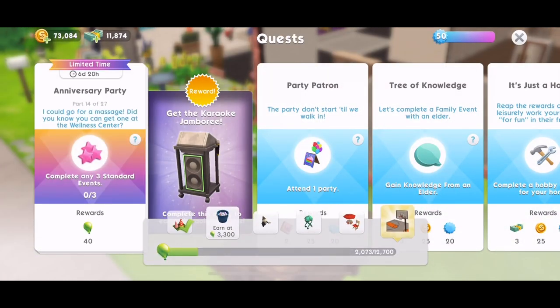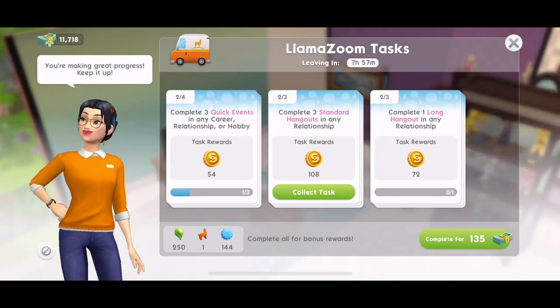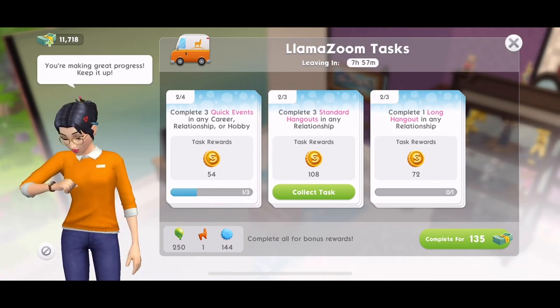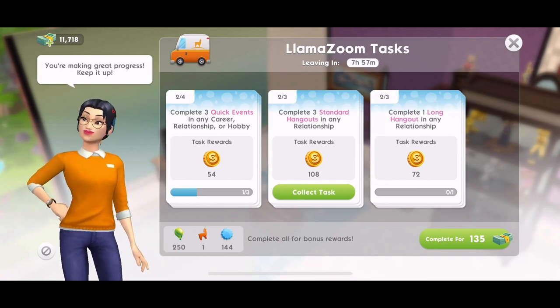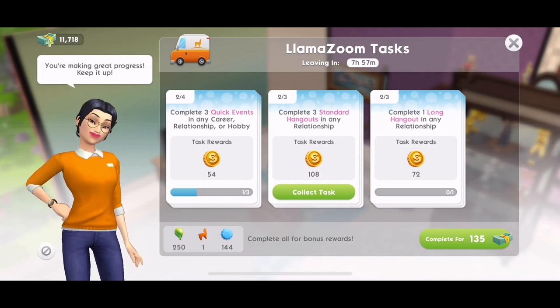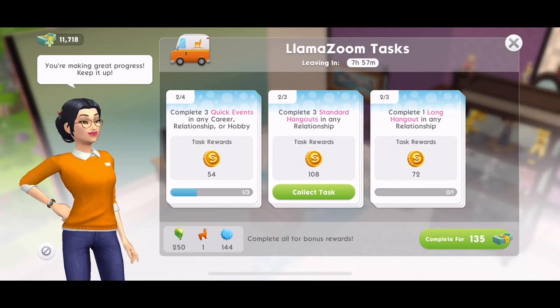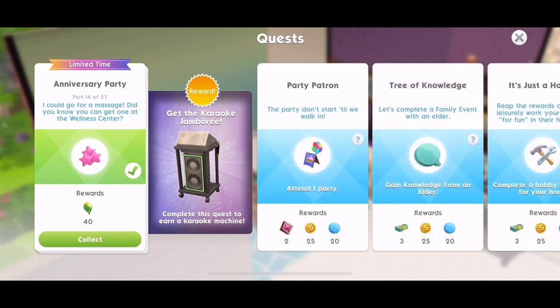Part 14: I would go for a massage — did you know you can get one at the wellness centre? Complete any three standard events. Any three standard events will work. Done. During these tasks where you need to complete so many standard events, try to get them included in your Llama Zoom — I've just done three standard events that also completed that part of my Llama Zooms. You get 250 balloons every time you complete Llama Zooms.